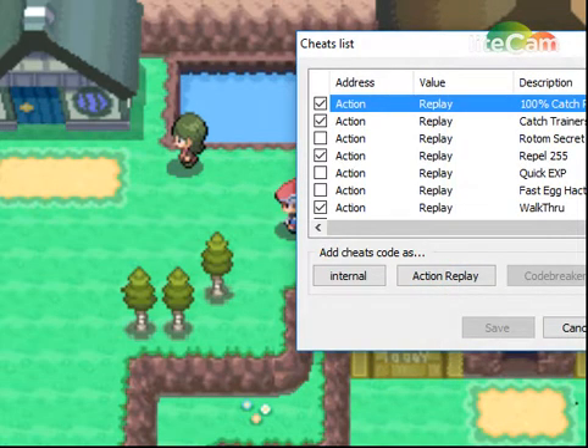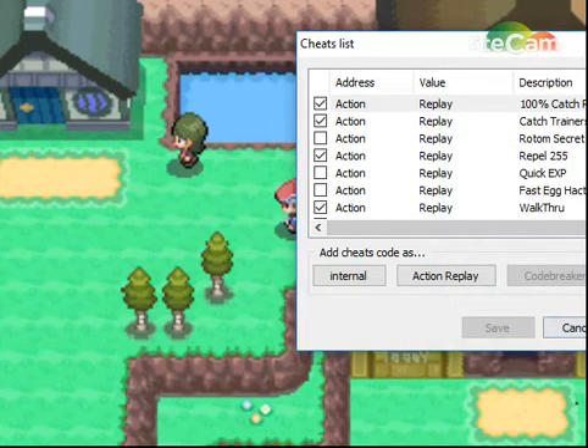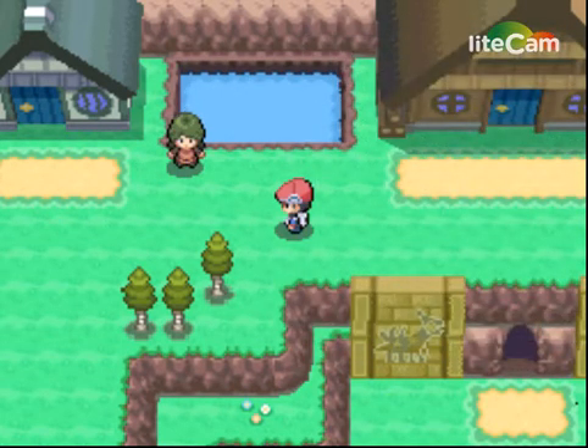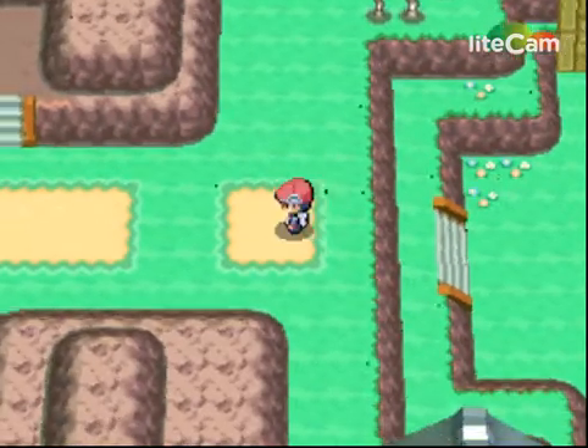I have a lot of codes so if I go right now I can edit this thing — as you can see there's a code. This is really cool for Nintendo DS. I'm not sure about the physical cartridge version — I think you need to plug it into the computer.